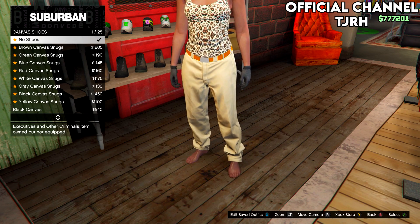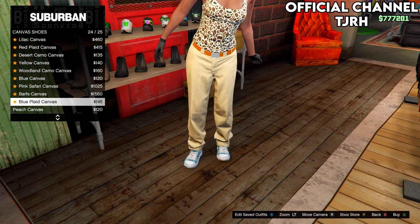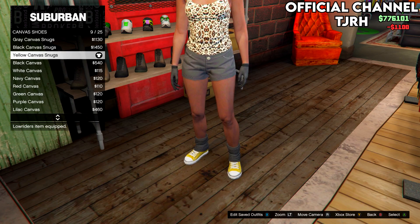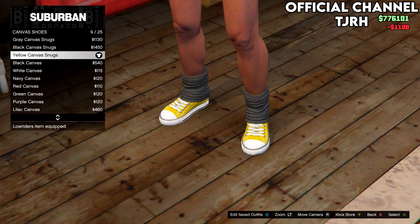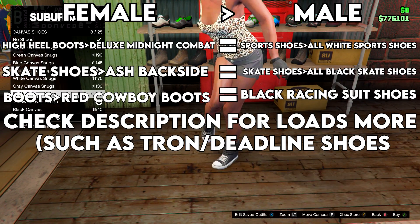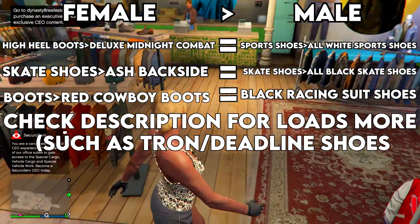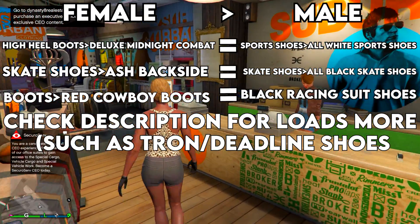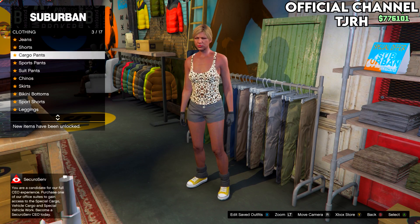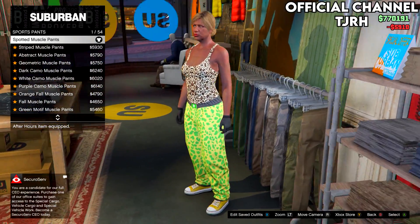The only problem with this outfit is that you cannot change the shoes after you've got the black joggers — so after this whole process you're stuck with the shoes you equip on the female. They actually equal something else on the male, so I'll put a list on screen of what shoes equal what. You can equip those shoes on the female and they will translate to the corresponding ones on the male. You can also make this outfit multiple times, each time with different shoes.